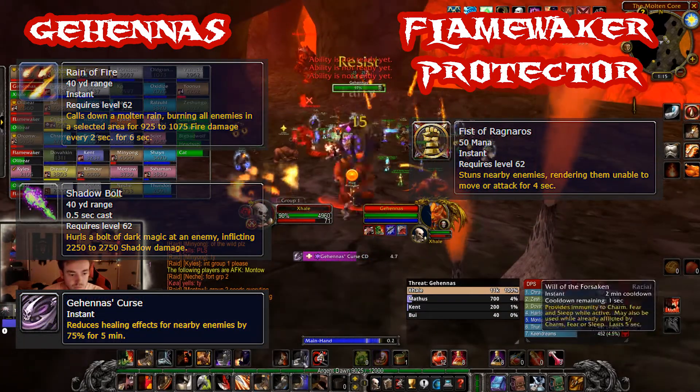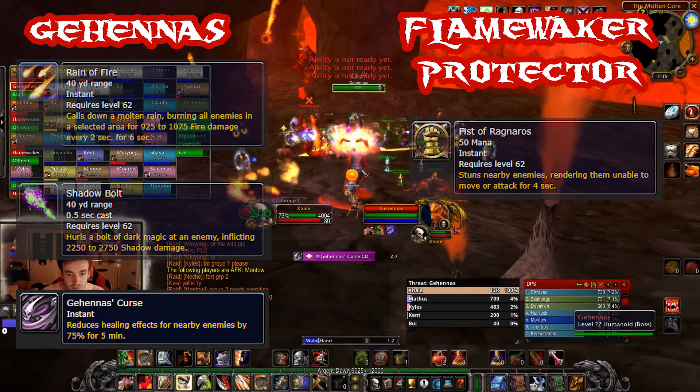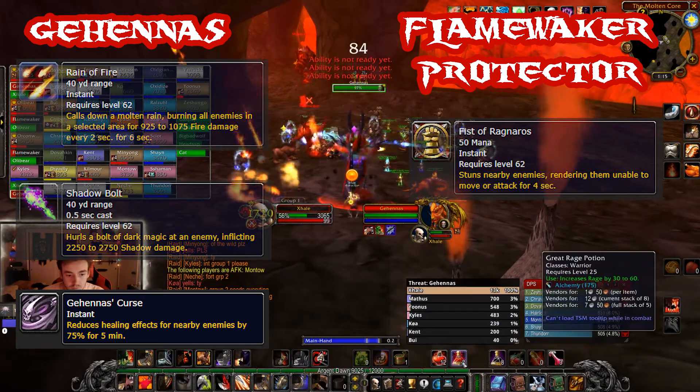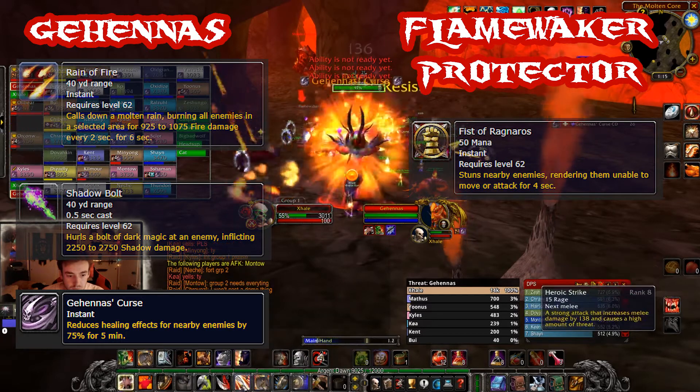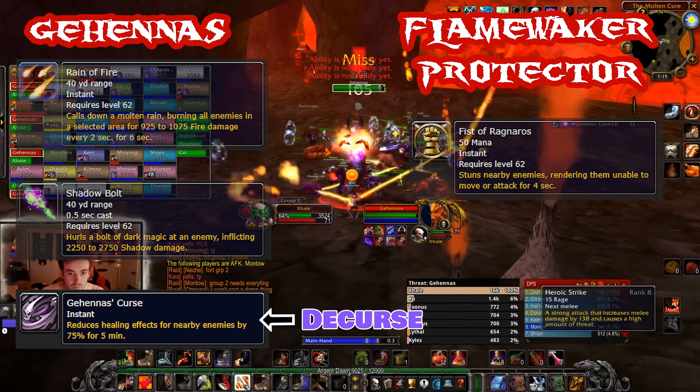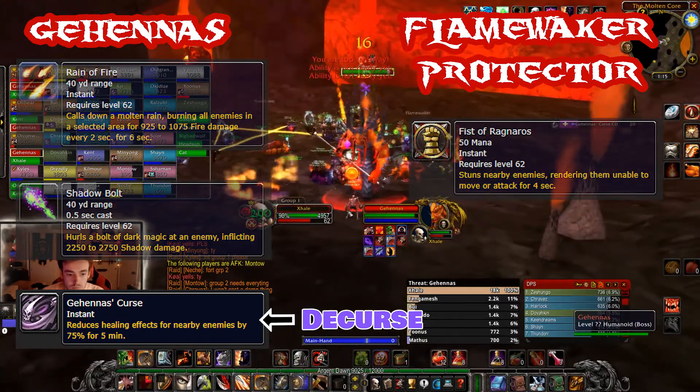Last and most importantly is Gehennas Curse. This ability is a curse cast on the entire raid that will decrease all healing that target takes by 75% for 5 minutes. This is top priority for decursing and it's the most important mechanic of the fight. It will be cast every 15 seconds or so.